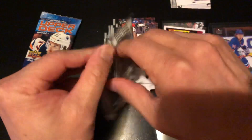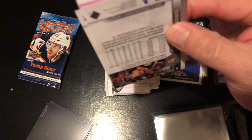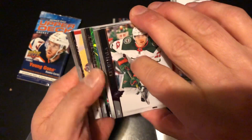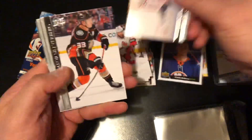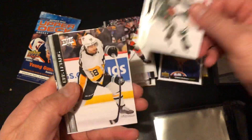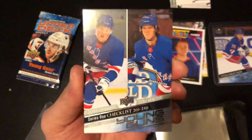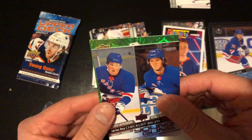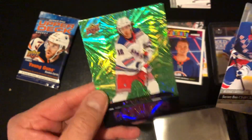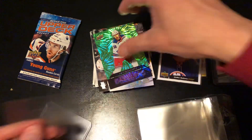Two more packs to go. Hopefully we'll get one more Young Gun. Oh, we got some kind of pink card — looks like a green. We got Trocek, Fiala, Letang, Matthew Tkachuk — and this is what I'm talking about! This is the one you want: the Young Guns checklist with Lafreniere. That's the one everyone's going for, and that's the one I got today! Then our green is going to be Panarin Dazzlers — looks like an insert. Very very nice, we got one more pack to go.